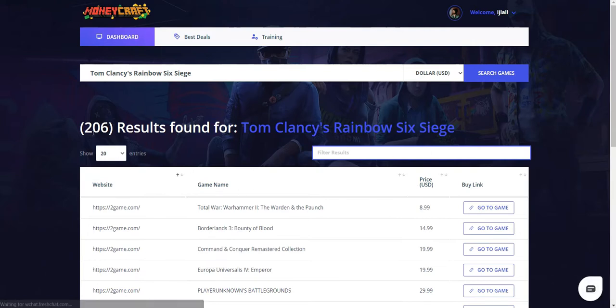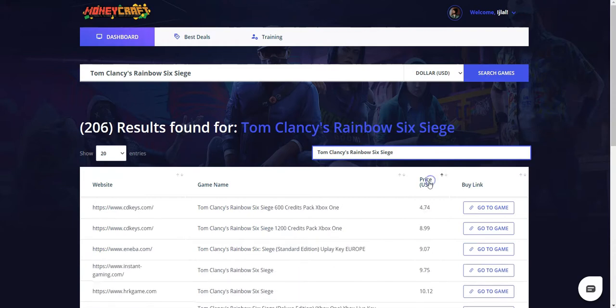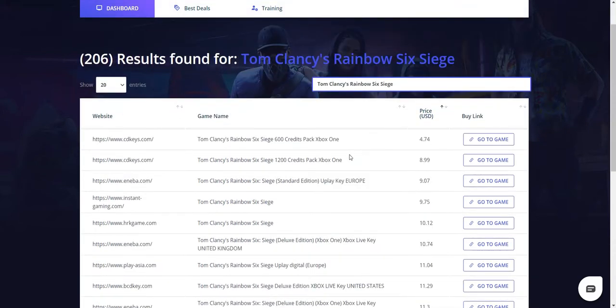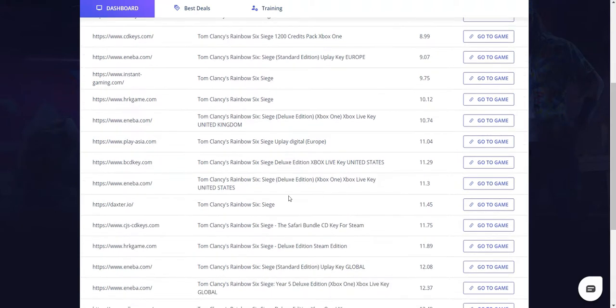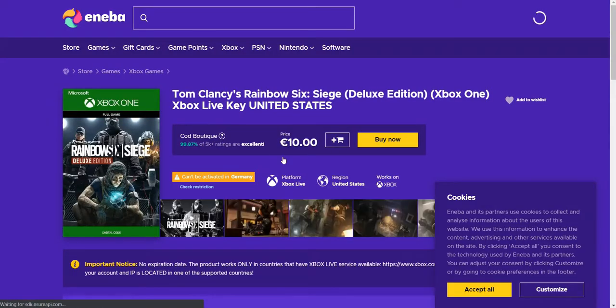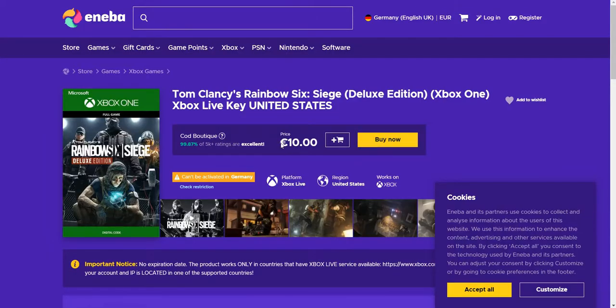As you can see, we have about 206 results. I'm going to copy and paste the game name into this search bar to filter the results, then sort by pricing. What we're looking for is the Deluxe Edition for United States — this one's for the UK, but here we have one for the United States. This particular game is the same one selling actively on our underground marketplace, and on this site it's selling for only 10 euros.